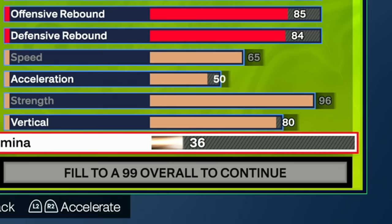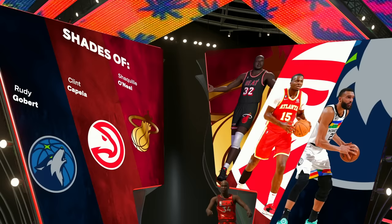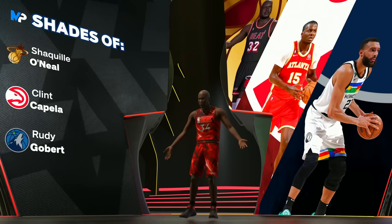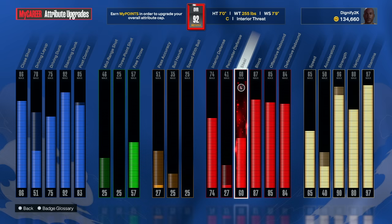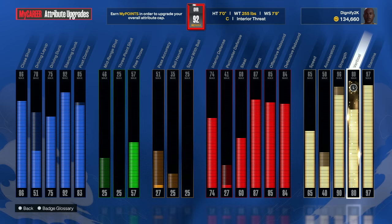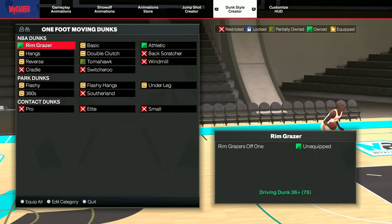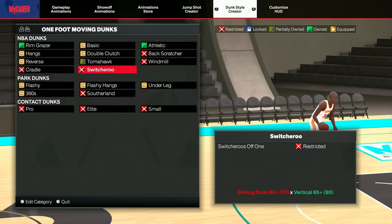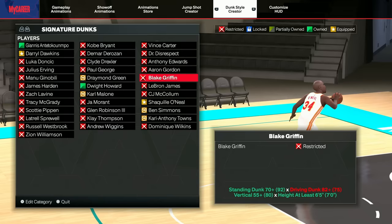We're going to max out stamina to 97 to complete the build at 99 overall. The comparison shows Rudy Gobert, Clint Capella, and Heat-era Shaquille O'Neal, and our build name is Interior Threat. At 92 overall I've already got close shot, standing dunk, driving dunk, and free throw upgraded. I don't worry too much about mid-range, pass accuracy, or perimeter defense early. Max out block, rebounding, interior defense, and then work on strength as you go. It's already really well balanced at 92.